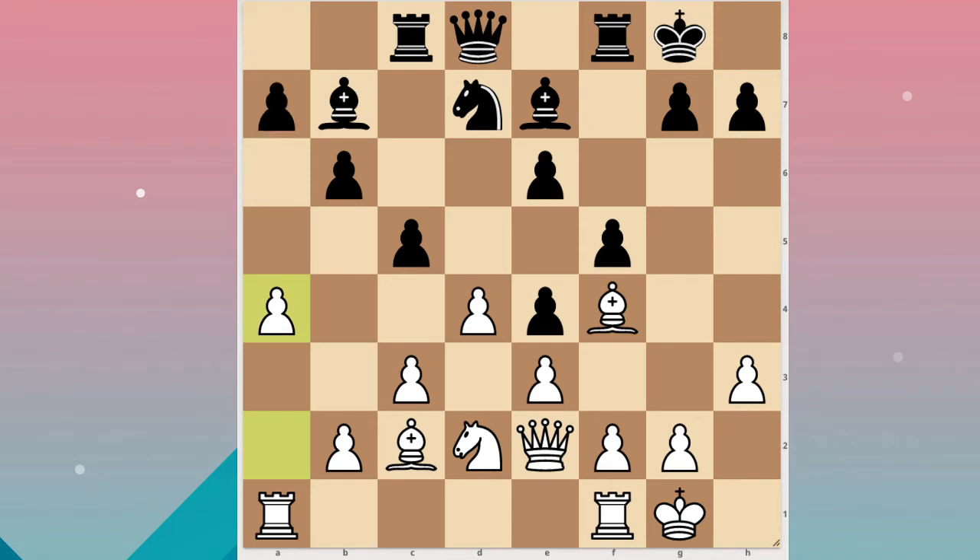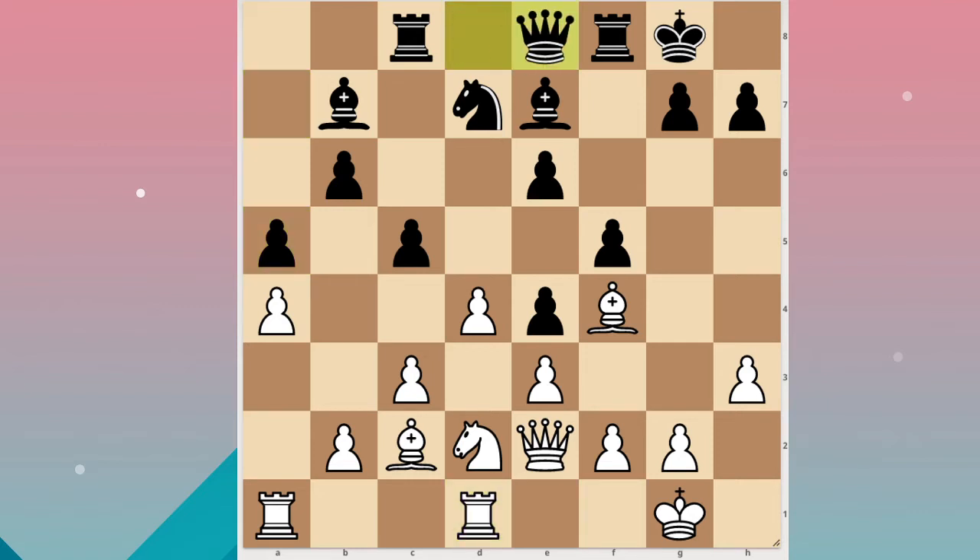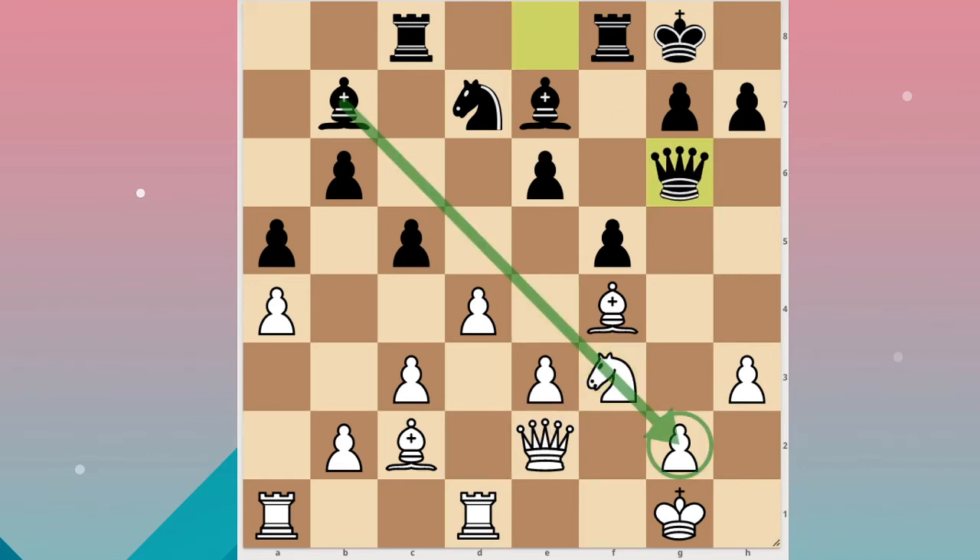He played a5 — if I played a5 he would take, and I don't have the b file open yet, but I could play queen b5 and win back the pawn easily with a much better position. I played a5 and then rook fd1, then queen e8, f3 and e takes f. I took back and queen g6.